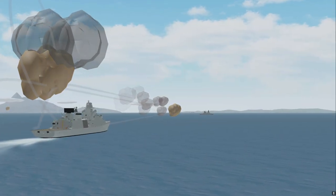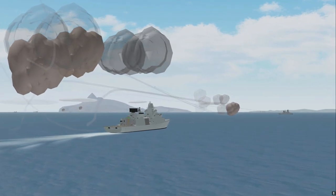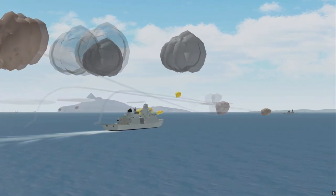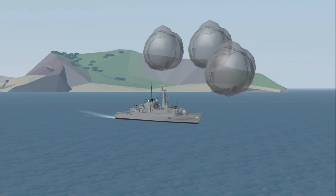Countermeasures are arguably one of the most important things to have perfected when going into battle — using them correctly can mean the difference between life and death. There are six different types of countermeasures in DSS-3: SeaWiz, VLS, Noisemakers, Decoys, Mossmark 70, and Chaff.